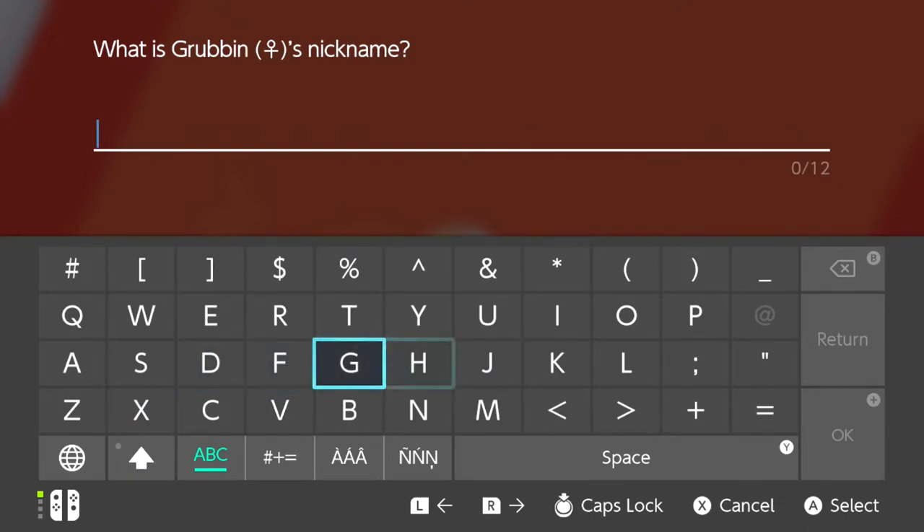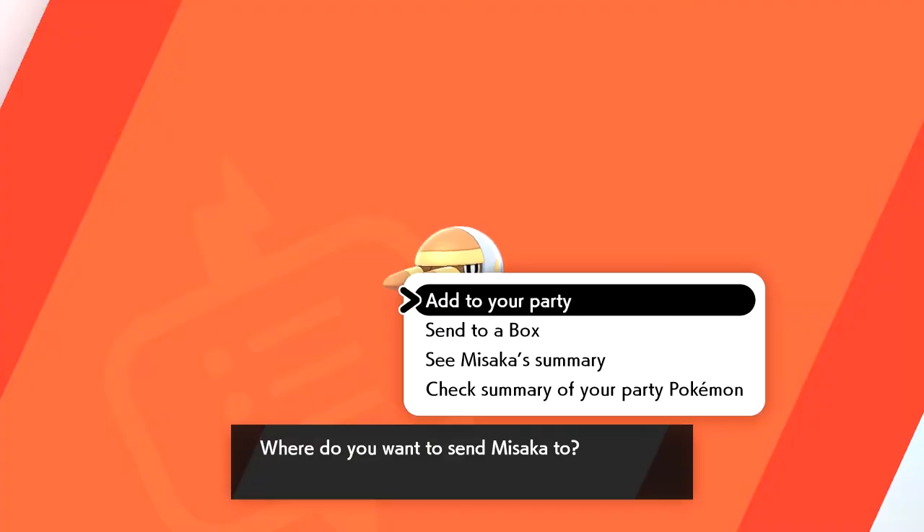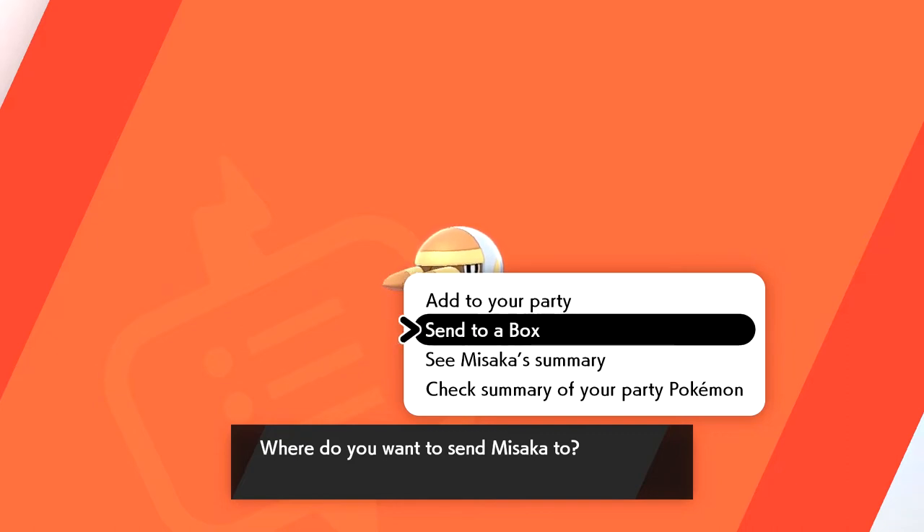Female Vikavolt - nickname. Oh, I know! Misaka! Oh okay. From Railgun. Of course you would. Well, it's basically a railgun, right? Yeah, I'd say so. Close enough. Add to your party or send to a box? We'll send it to the box for now. One thing you can do later on is you can have it automatically send them to the box - it just saves you that step of asking you if you want to do that or not.